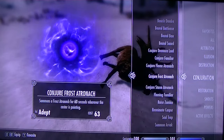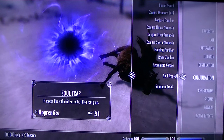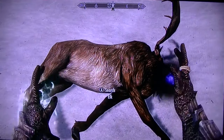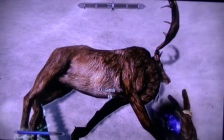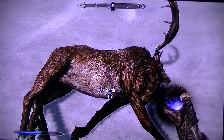You need Soul Trap — you get that at the college, it's an apprentice spell. You go to a dead animal, or kill an animal, go up to it and just use Soul Trap on it the whole time. If you're a beginner with magic, it'll probably take a lot of Magicka to do it, but it ranks up super fast.